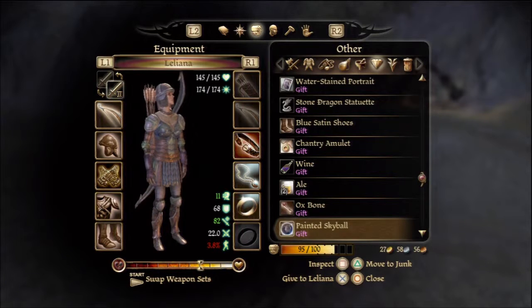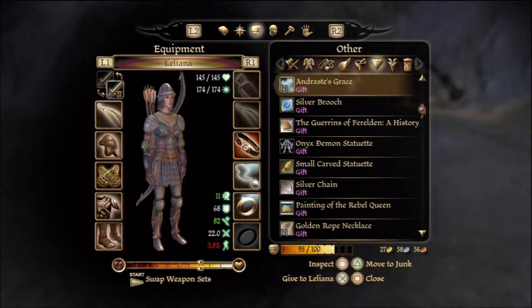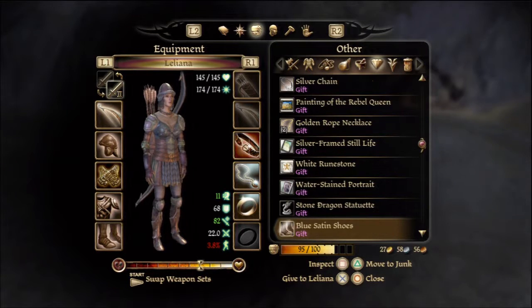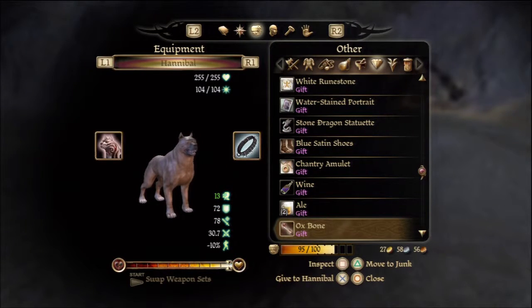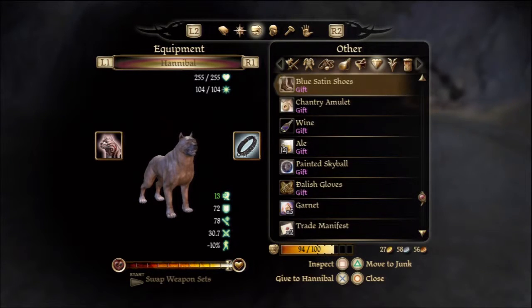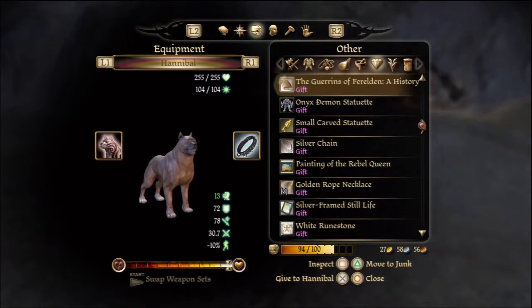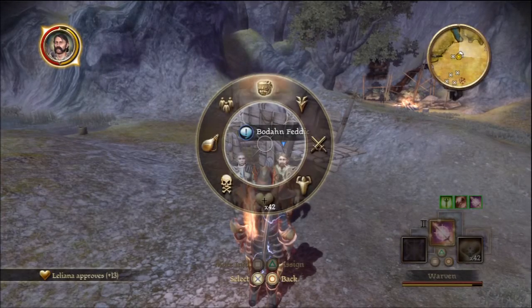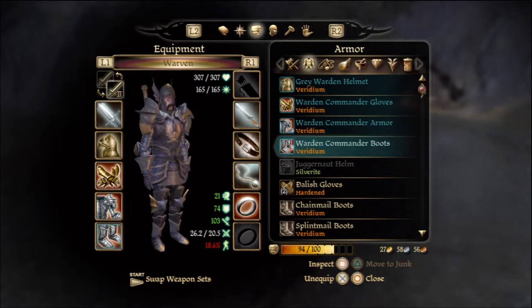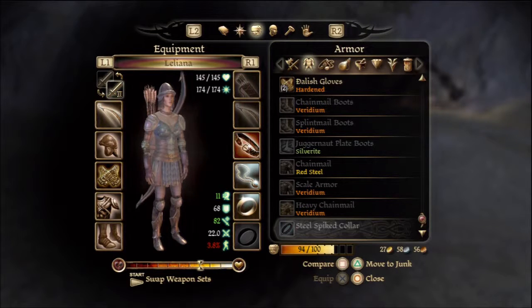I'll keep the chantry amulet for now. We also know this ox bone we can give to the dog. Ox bone, and Wynne likes wine. Portraits, rune stones, necklace - nothing else to really worry about. If we go back to Soldier's Peak I'll drop off some stuff. I'm keeping my gear - Shale can't use anything.